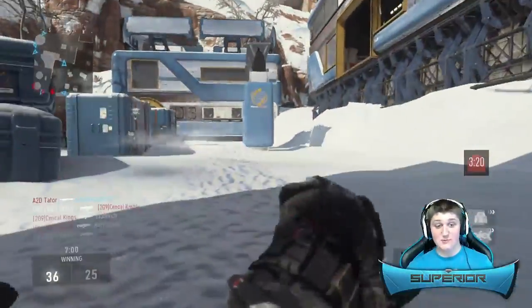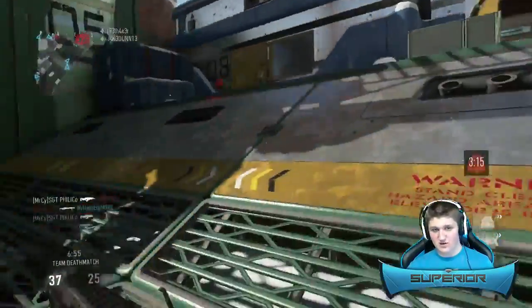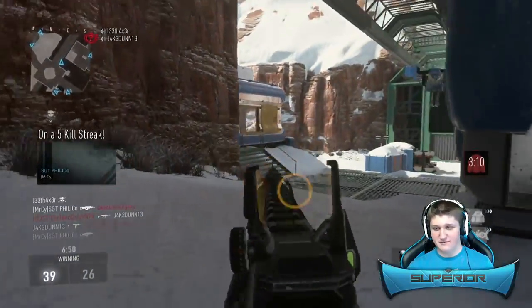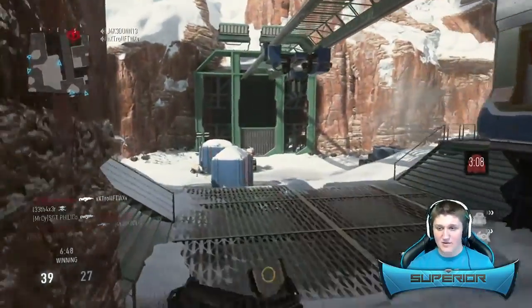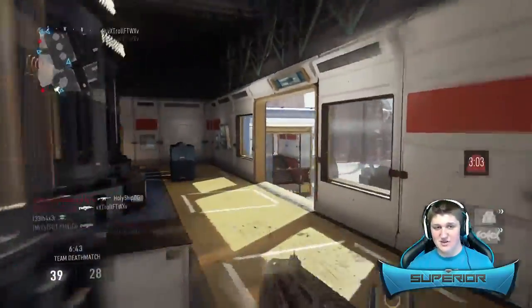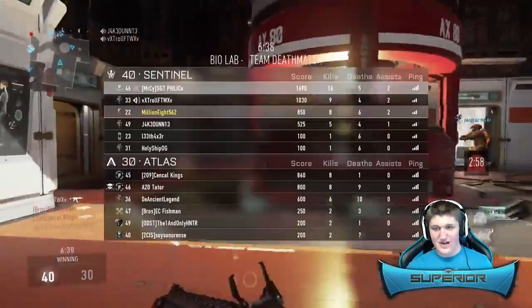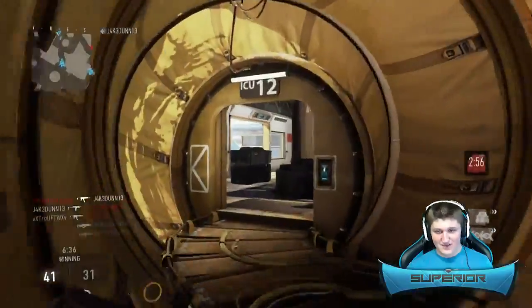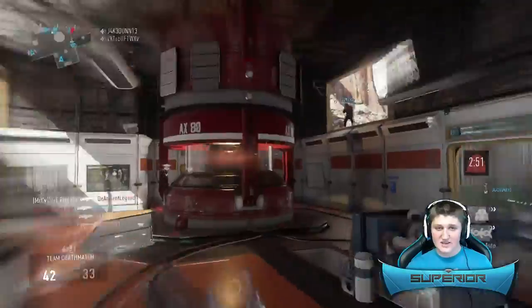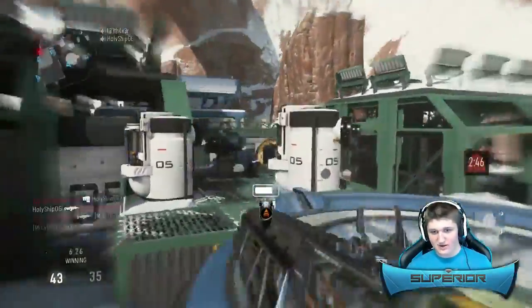If I were to spawn trap in this game, this would pretty much be the best gun because you don't have to reload — when you're spawn trapping, a lot of the time you die because you have to reload or get ammo, and this has unlimited ammo so you don't need scavenger. But you lose a lot of damage, it has a surprisingly high amount of recoil for not even shooting bullets, and the mobility is really slow. It has a lot of downsides but a few really good upsides that other guns don't have.